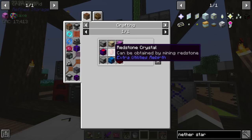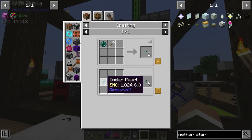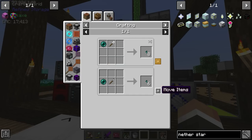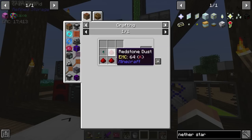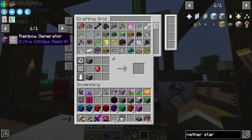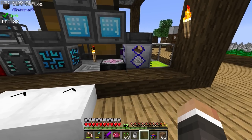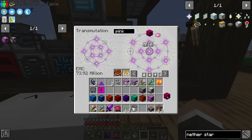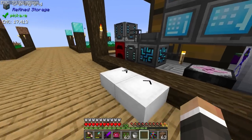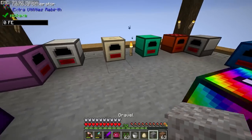To craft the rainbow generator, we need two redstone crystals. The redstone crystals are made with four redstone and an ender shard. The ender shard is made by crafting an enderpearl with a glass cutter — just a stick and some iron. We craft six ender shards, then make two redstone crystals. With that we have everything to craft the top half and bottom half of the rainbow generator. The only thing missing was the pink generator — confirmed it's in there — and we craft both halves together to get the actual rainbow generator, which we place down in the center spot.